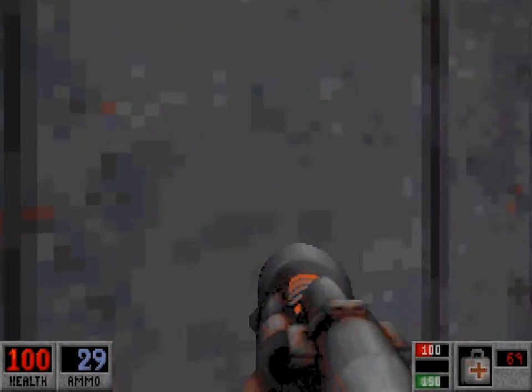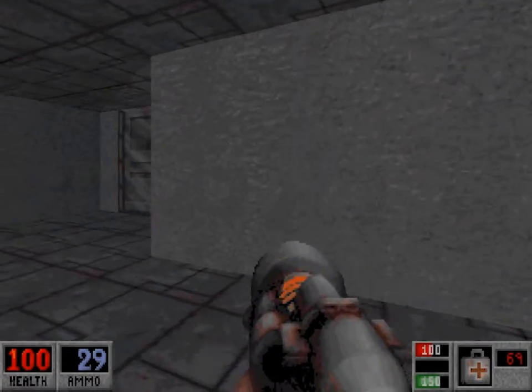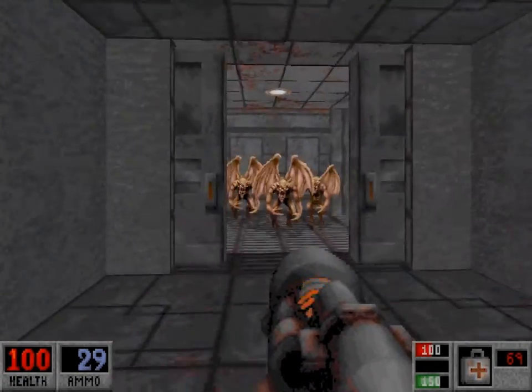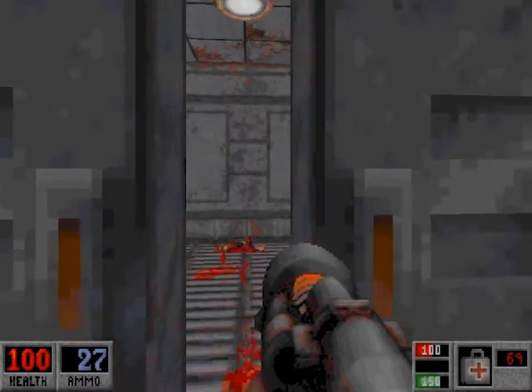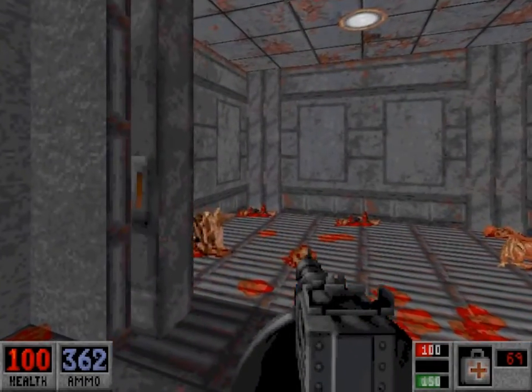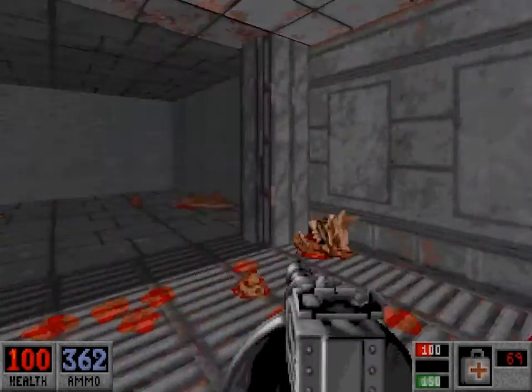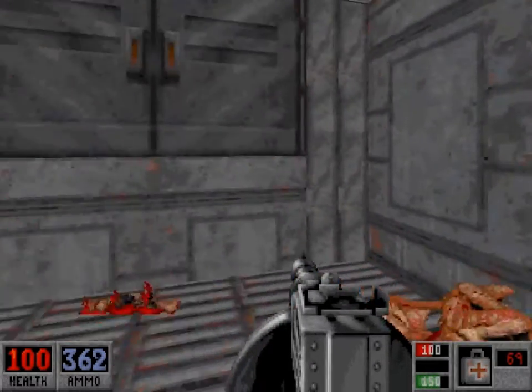Then we'll just napalm the gargoyles up ahead. Just open up this door and there they are in the elevator. Beautiful. I like violence, don't you? Take this elevator up — it will take us to outside the dam now. There it is, with one last secret to take.